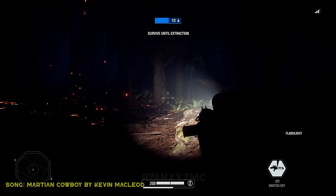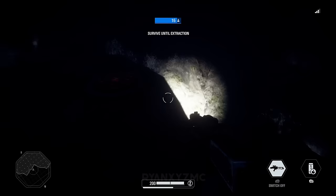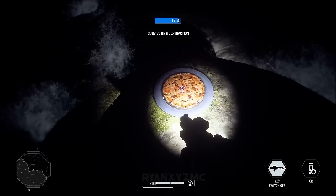Ewok Hunt Easter Egg. A peculiar easter egg can be found on the maps of Ewok Hunt. On the Research Station 9 map — aka the Galactic Assault Endor map — you can find pies scattered around the forest. If you find and destroy all the pies around the map in the same round, a musical cue will let you know about a secret vault that opened. Once the door to the vault is open, you can access a button in the room — and I'll leave the rest a secret for those who want to find the easter egg.